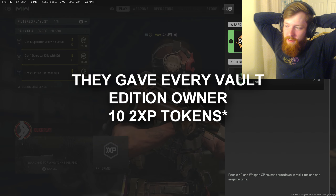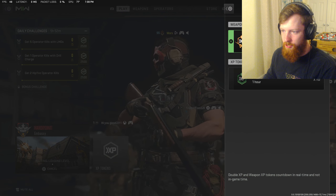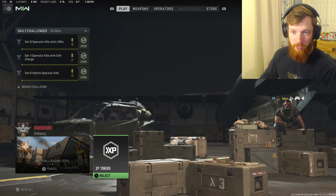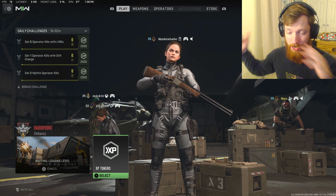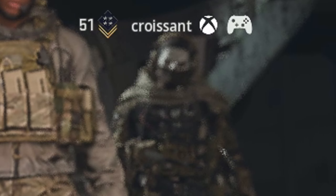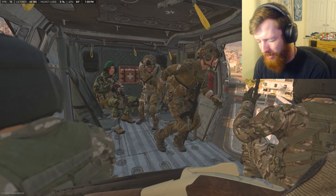I'm so glad they fixed the vault edition. I mean, you still can't see the double XP timer when you actually use it, which is kind of garbage. It is 7:07 PM so I have until 8:07 for double XP — that's how we gotta track it.